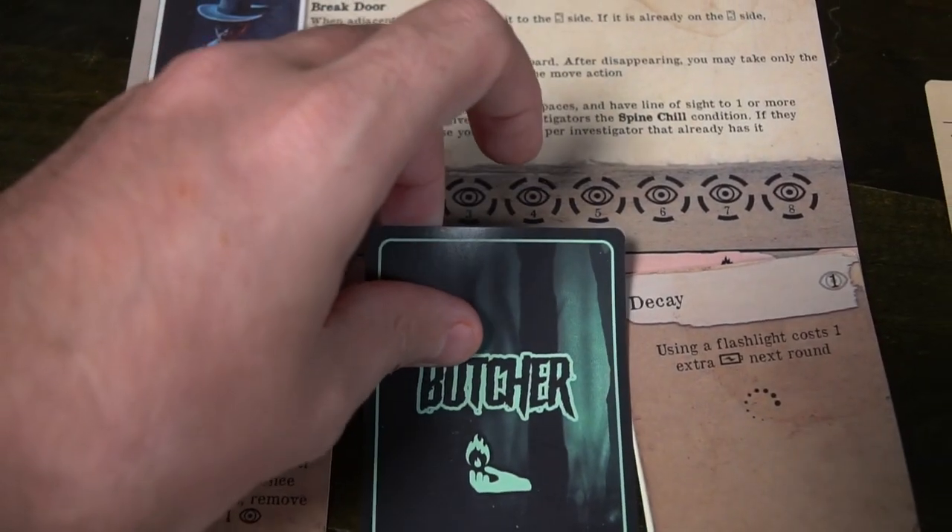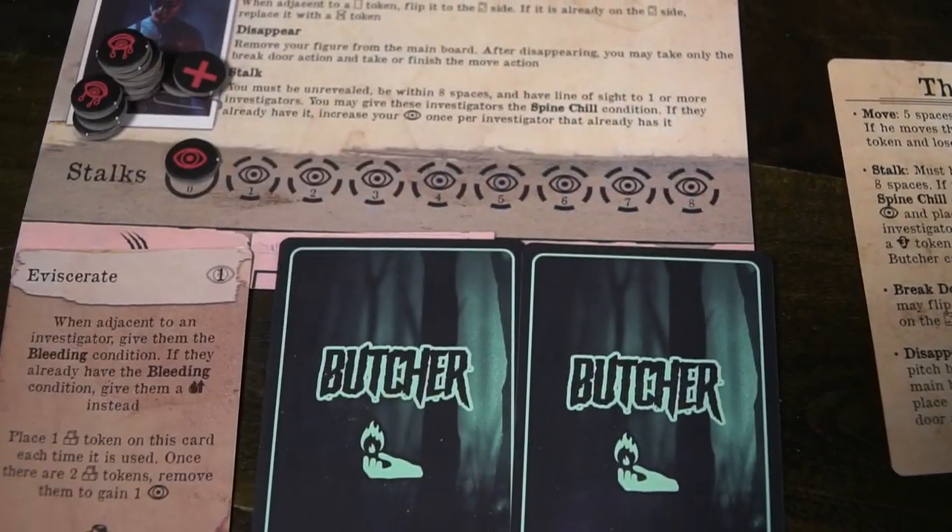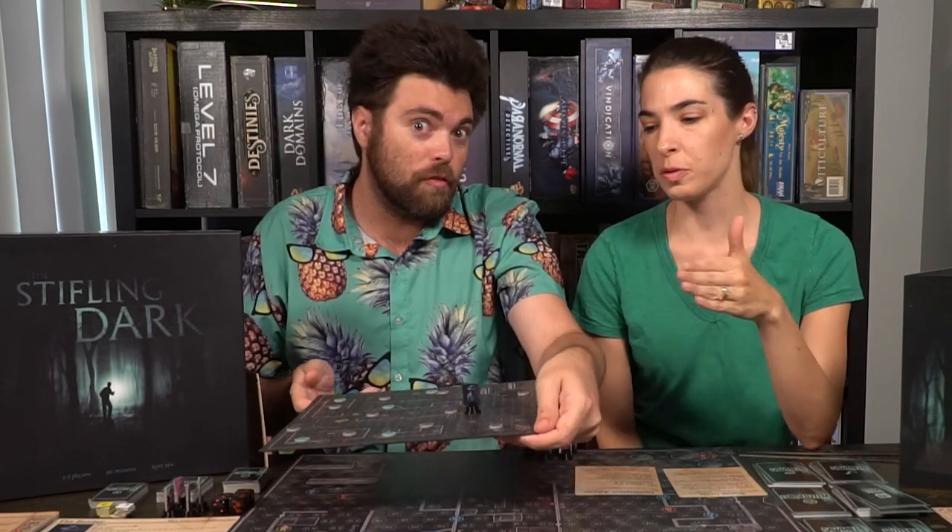The Butcher also has three main special abilities, which require gathering stock before use. Eviscerate is a once-per-round attack action. Sinister Gaze lets you give certain effects or conditions to other players. Decay makes using a flashlight cost one extra battery charge for the next round. Some actions are once every other turn, some cost stock and some don't — mainly one attack and two conditional cards. You have full customization: over three or four attack options and a variety of effect cards, choosing three total abilities each game.